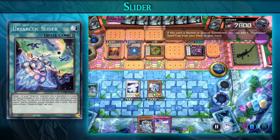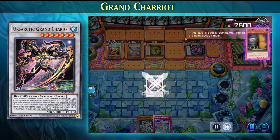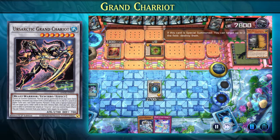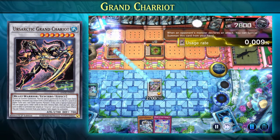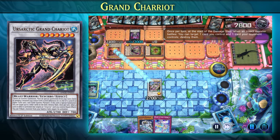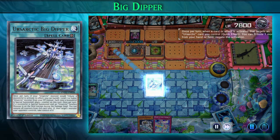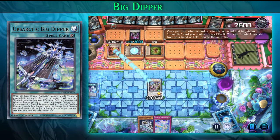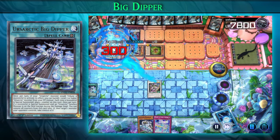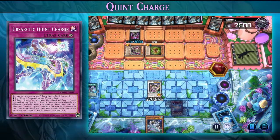Now that we have a tuner and a monster with a level difference of 7, we can synchro summon into Ursartic Grand Chariot. When this monster is special summoned, you can target two cards on the field and destroy them. We go into the battle phase, the opponent respawns by special summoning an insect to target and destroy the field spell. We chain Grand Chariot's effect — if your opponent targets an Ursartic card you control, you can tribute one monster from your hand or field to negate the activation, or use the Big Dipper field spell to banish an Ursartic monster from the graveyard instead. Then we set our trap card and pass the turn.